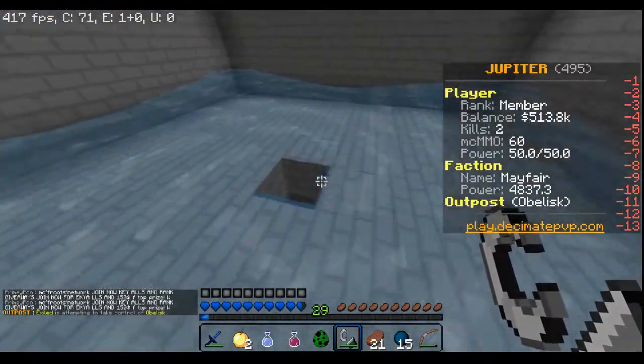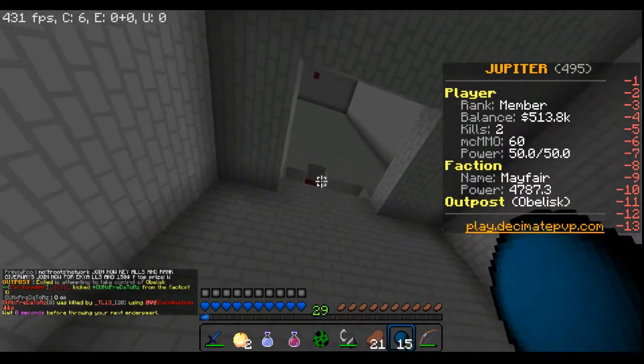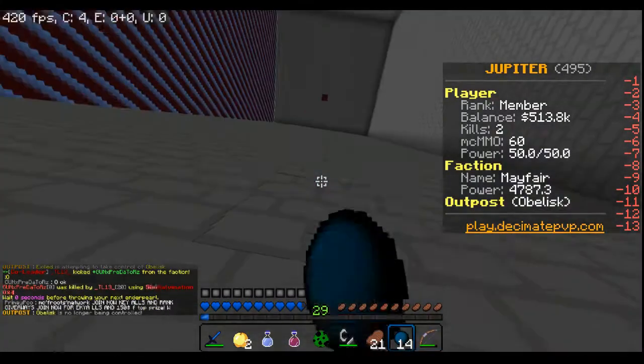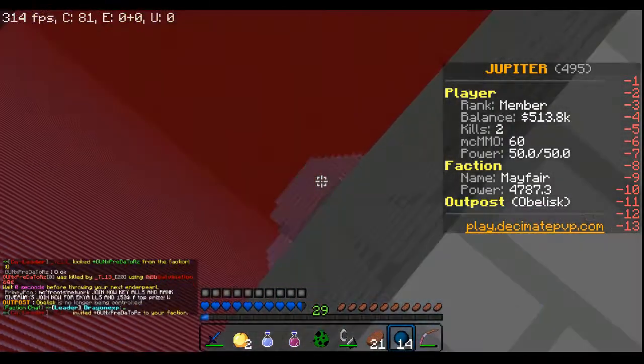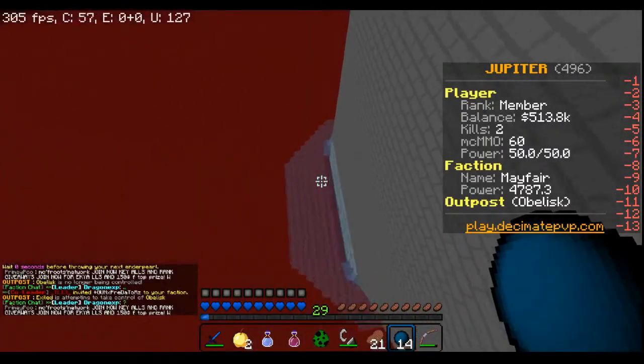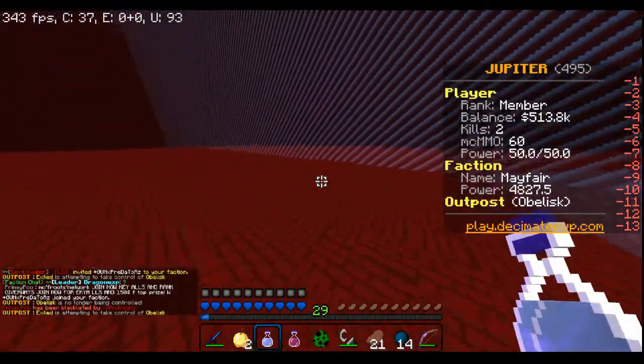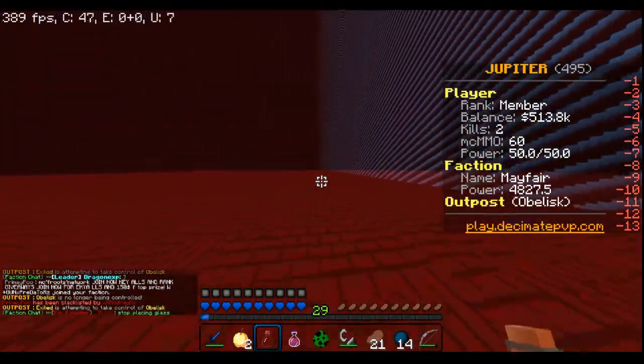I would be in here. There we go, I can just go like this, turn like this, and then boom. So I have another raid, but I don't have a home there. I think it's in this direction.